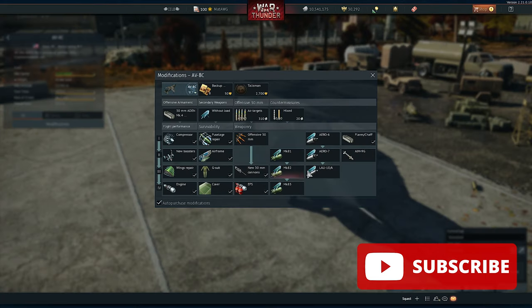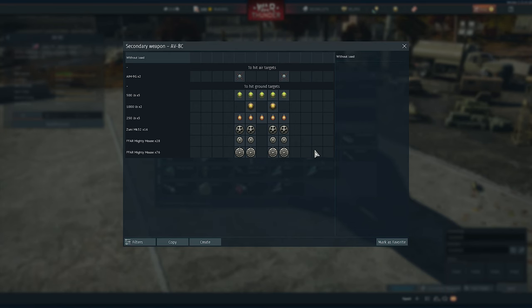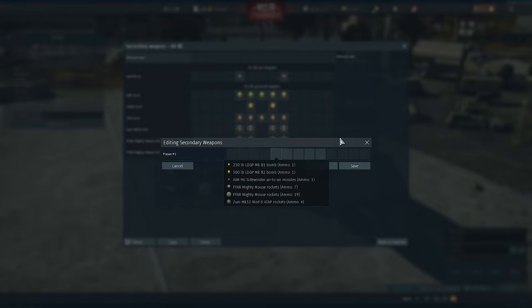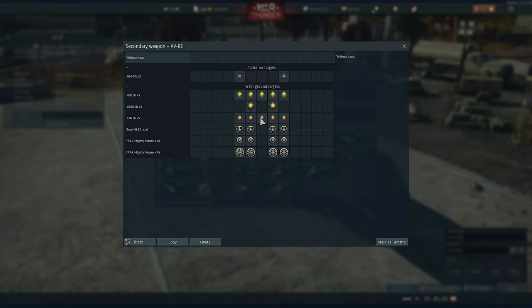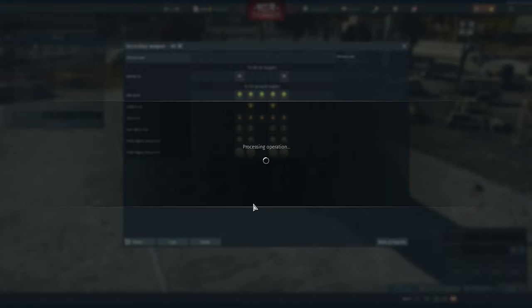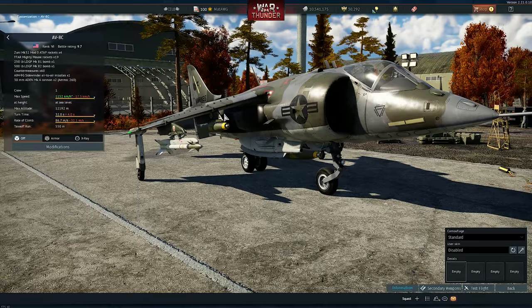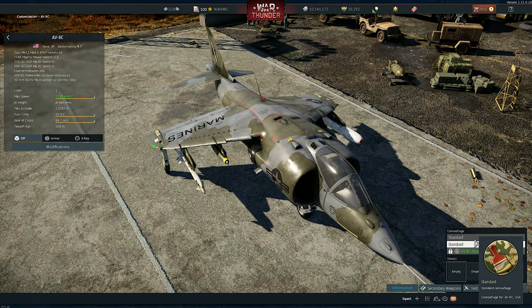We're going to talk about custom loadouts. A lot of aircraft got custom loadouts — I already covered some of them on the dev server but I'll cover them all again. First, the Harriers — the AV-8A and AV-8C for the US got the custom loadout. Remember, you can now create a custom loadout, and a lot of people don't know about this. You can create very asymmetric loadouts if you want.